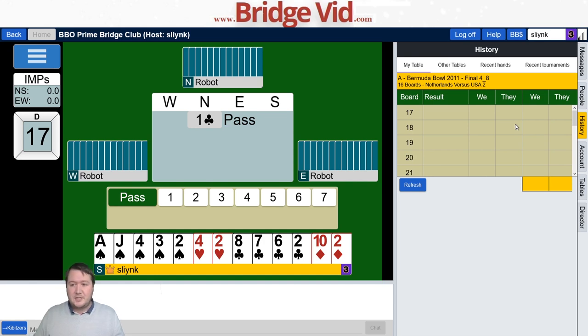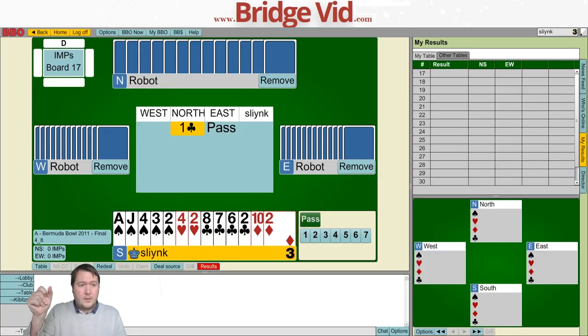Checking how I've been doing — my current starting score is 45.5 IMPs, so I've got a healthy lead. I don't want to waste it; you can get some big swings. Let's jump in and see what we can do.